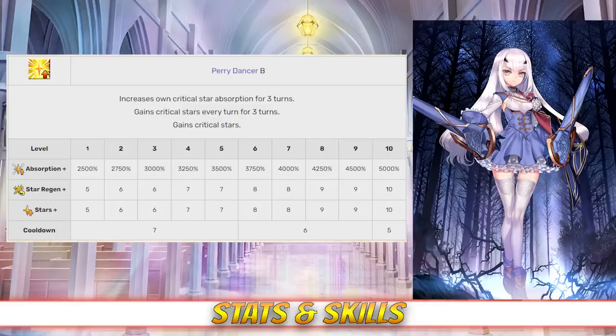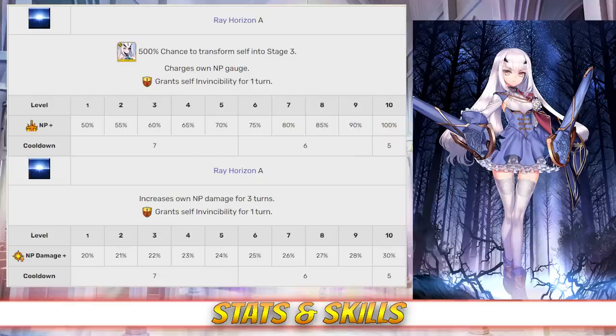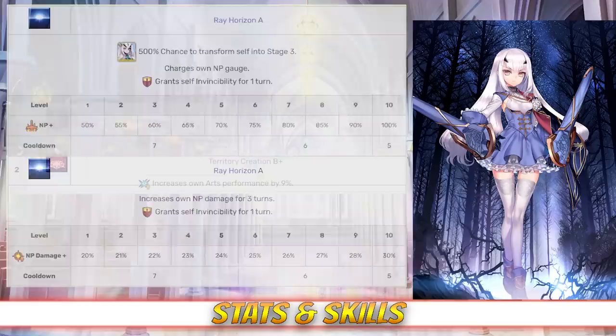And finally, her last skill is Ray Horizon, rank A, and this skill is split into two parts. When she uses this skill in Ascensions 1 or 2, Melusine will gain between 50 and 100% NP charge depending on level, and switch to Ascension 3. She also gets 1 turn of invincibility. When using this skill in her third Ascension, instead of NP charge, Melusine will get between 20 and 30% NP damage for 3 turns, depending on level.